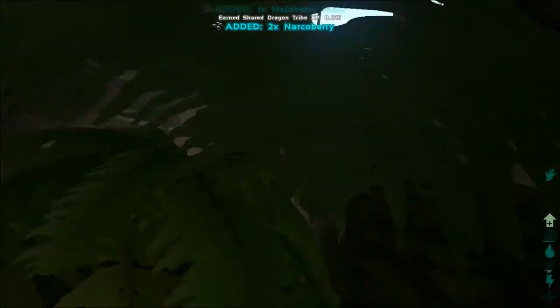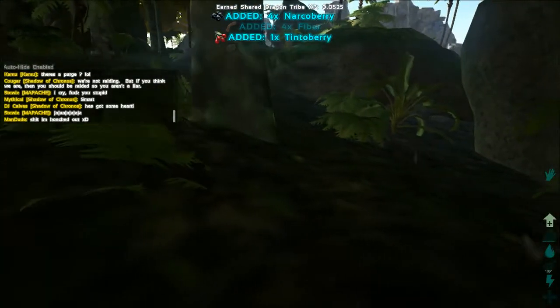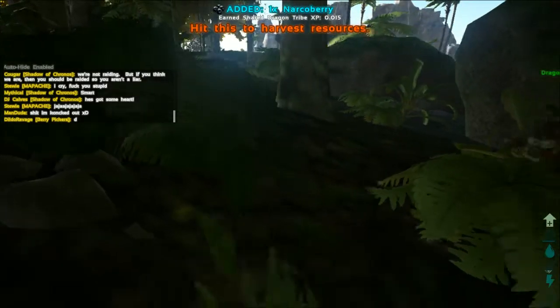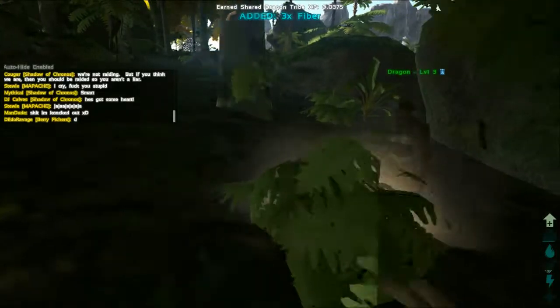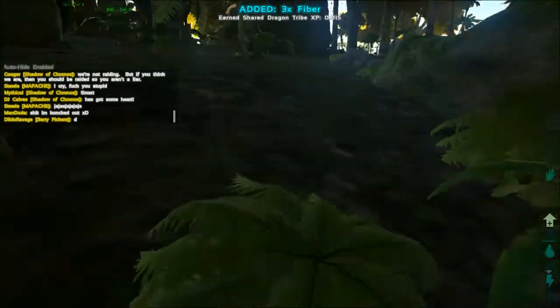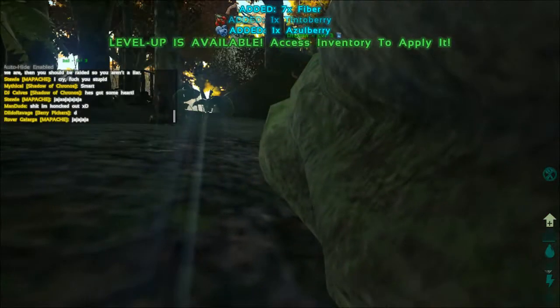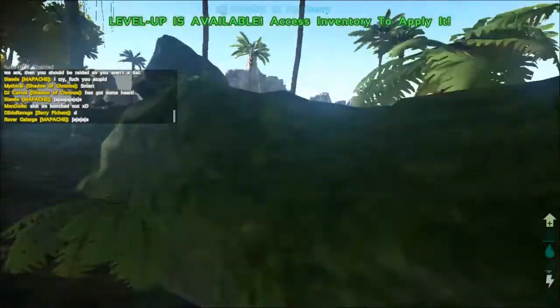A lot of aquatic animals can be tamed. If you're riding on the back of a tamed shark, you can surface, stand on the saddle, and eat there. You don't need to drink because you're already in the water.